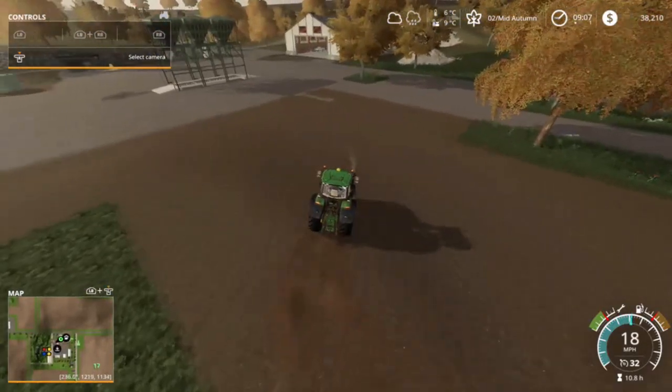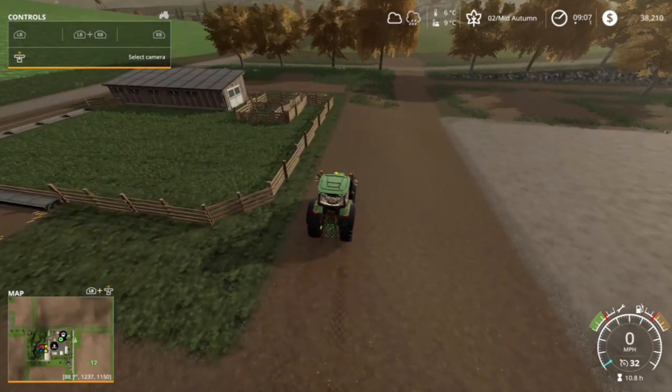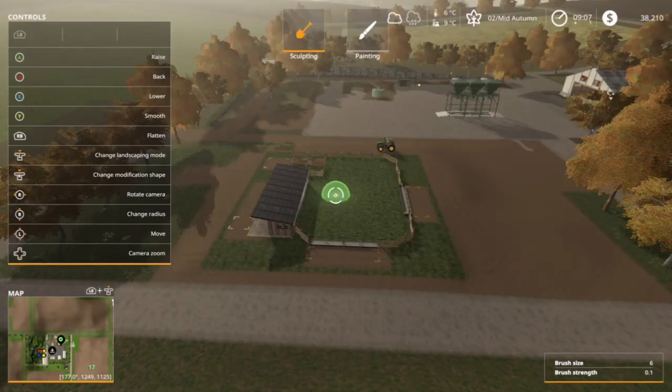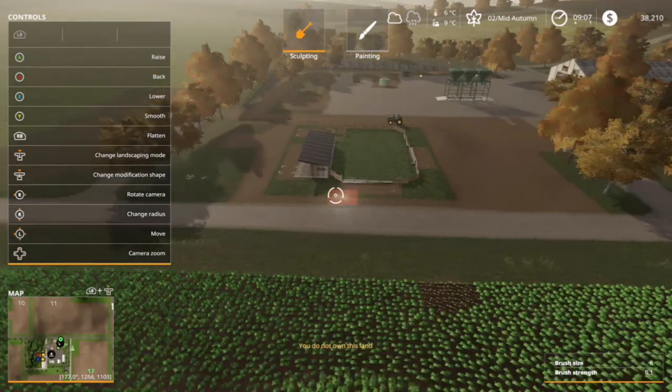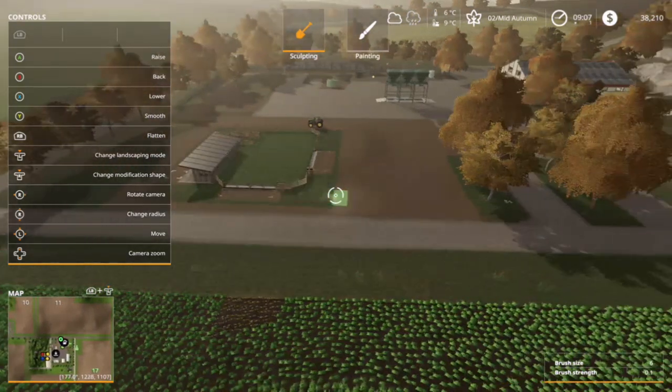Now we're just going to have to landscape a little bit, smooth out these bumps. All in all not too bad. Let's do that real quick, we'll get this landscaping out of the way. We're just going to go around the pen and smooth everything out.